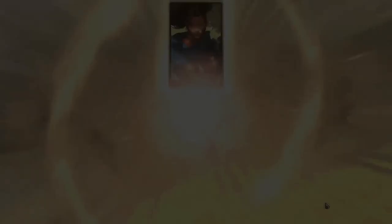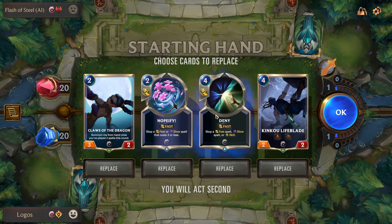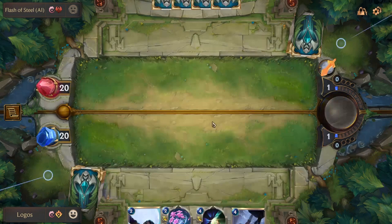Now it is the time of the Piltover and Zaun control deck — basically the control one — which can be useful to learn how to counter spells and abilities. I kind of like this hand because I want to have answers to my opponent's spells, and Claw of the Dragon really synergizes well with casting a lot of spells, which our deck is good at. So let's keep those.